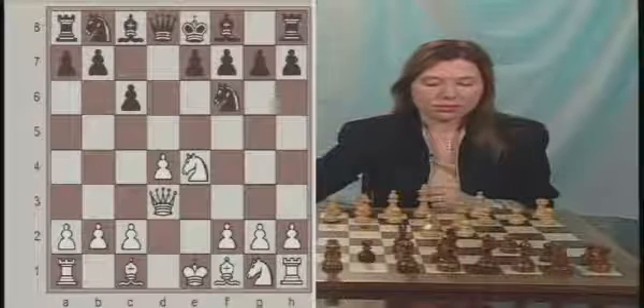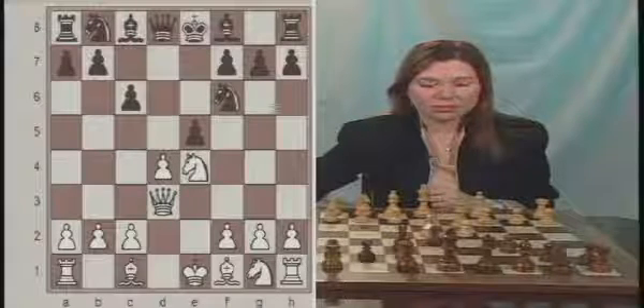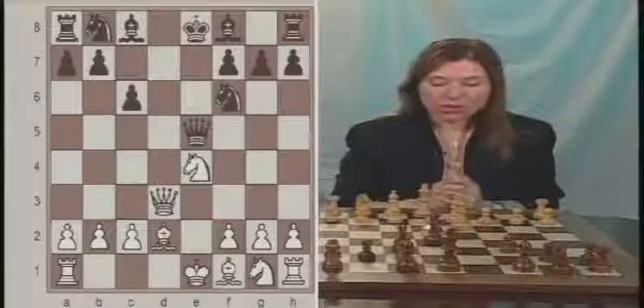Black plays e5. Black is trying to be tricky, but this is actually a mistake. After dxe5, did black just give up a pawn? Queen to a5 check — that's what black had in mind. With this check it's a fork, and black gains the pawn back on e5. White plays Bd2, blocking the check and attacking the queen at the same time. Queen takes e5 — this is what black was hoping for. There is a pin; the knight cannot move away. Also, black attacks the pawn on b2. Looks like black is doing well, but he forgot about something.